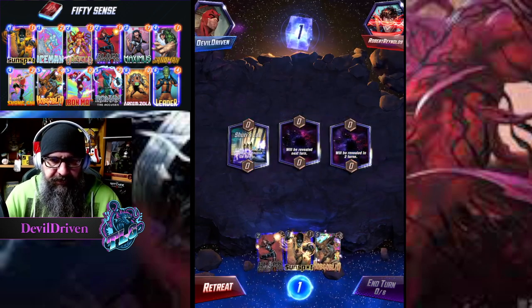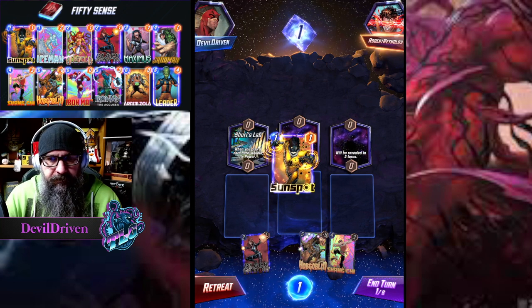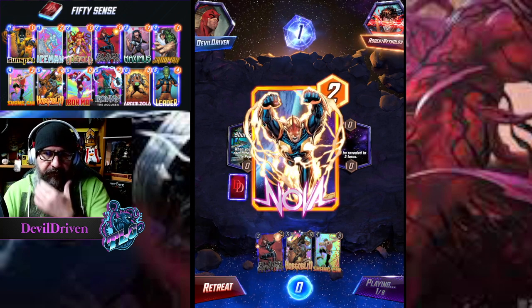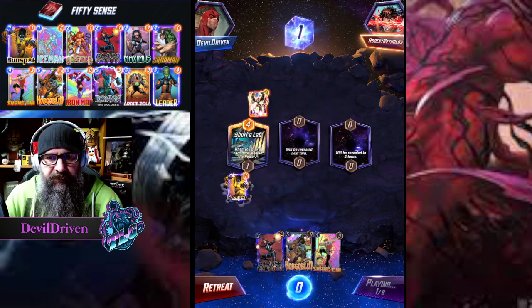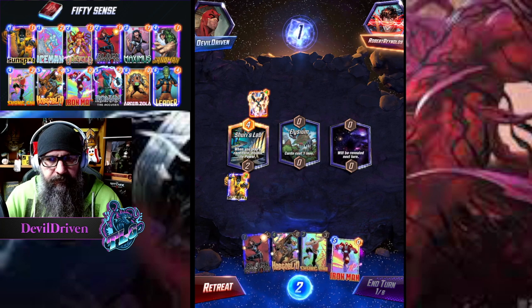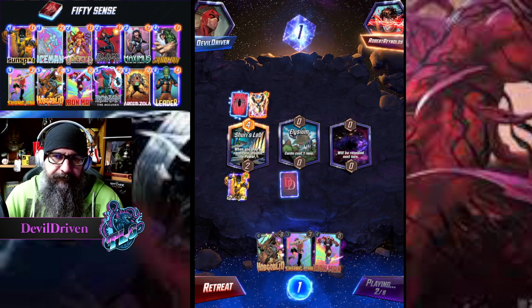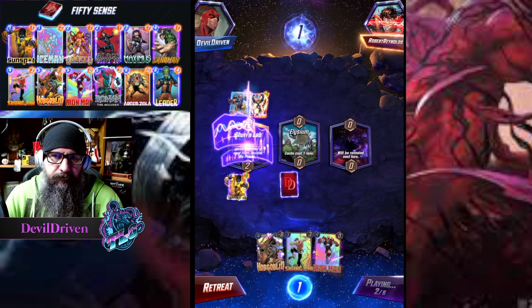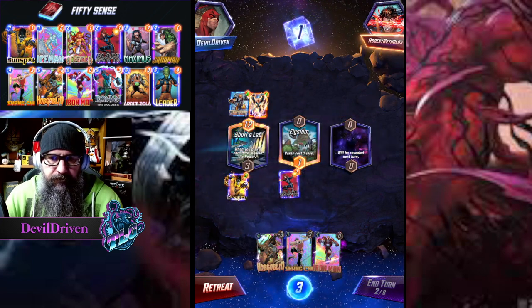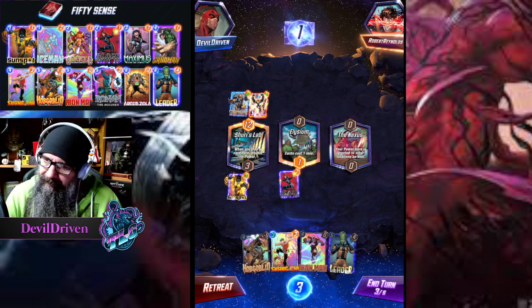So we got a one-two punch, that's nice. We have Shang-Chi which is huge. I think we get some points here though. Nova. This never really does much, but it keeps them from drawing stuff though. So turn three we might not have anything - we don't play anything.